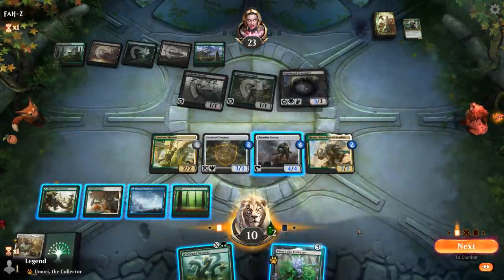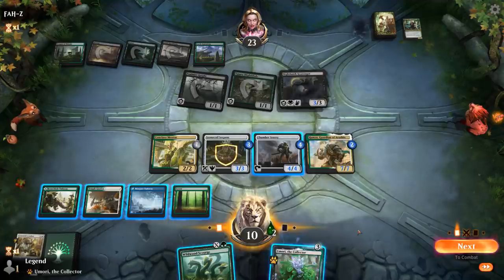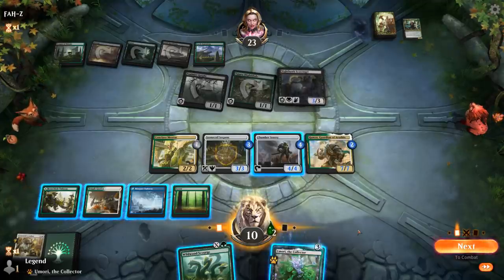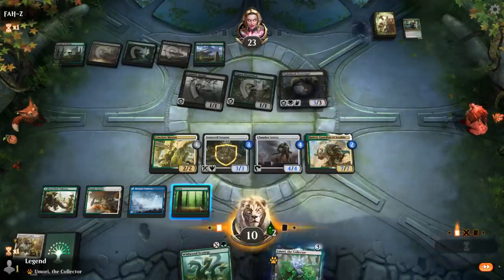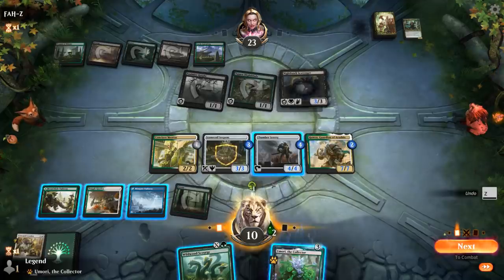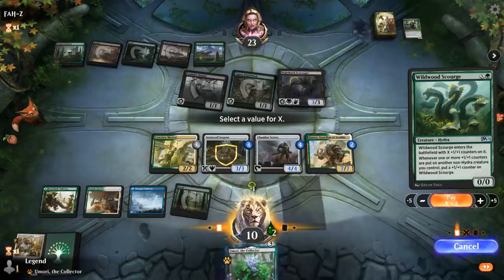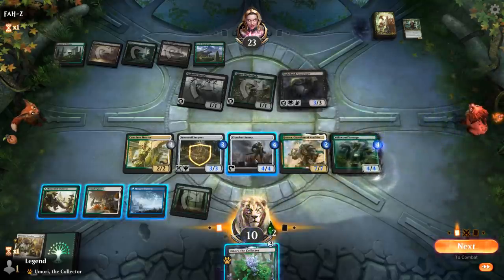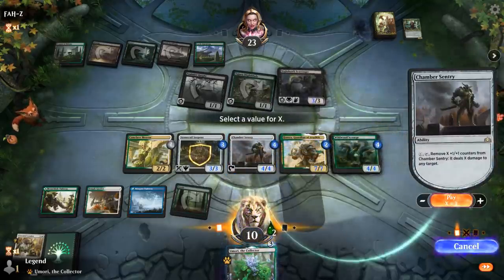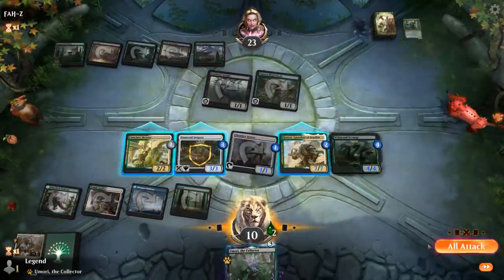We topdecked Wildwood Scourge — I could kill Nighthawk Scavenger and hit the opponent for 12, then still play a pretty large Scourge. So X equals 3 since we have 3 creatures with counters, and then we can still activate Sentry for 3 and attack.